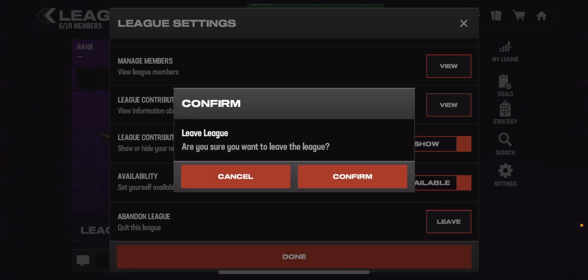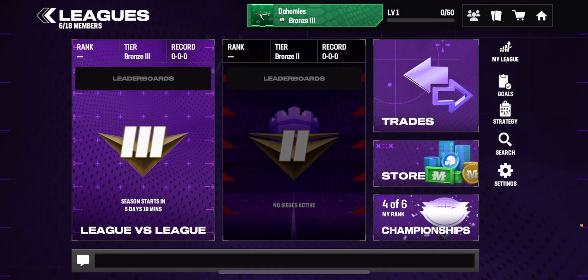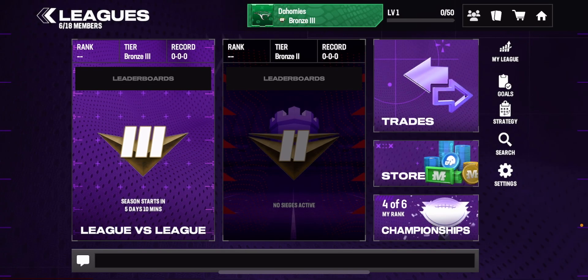I'm actually not going to leave my league just yet, but I'll probably leave it soon. Just go to Settings, scroll down a little bit, press Leave, then press Confirm, and it'll remove you from the league. You can then go join other leagues.